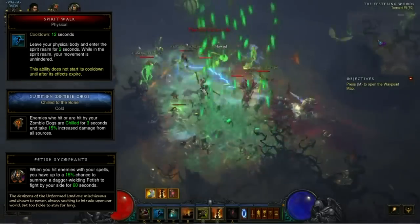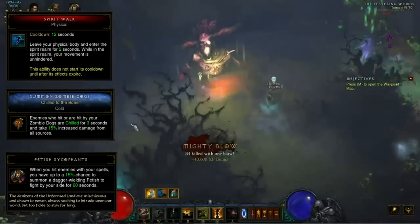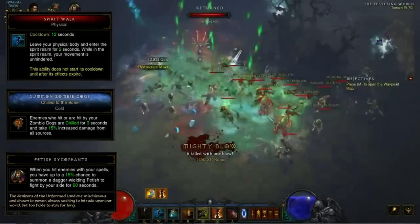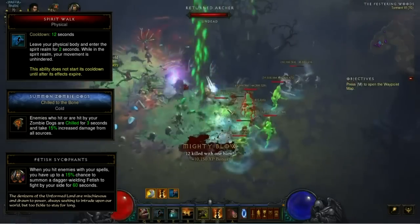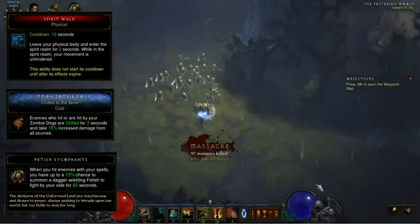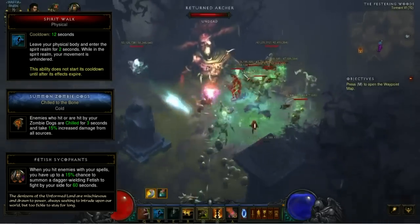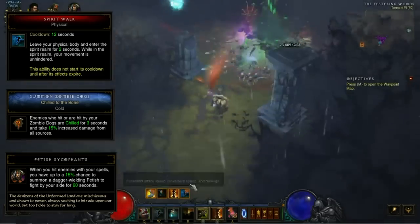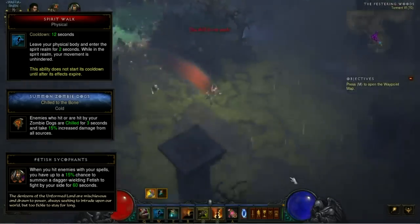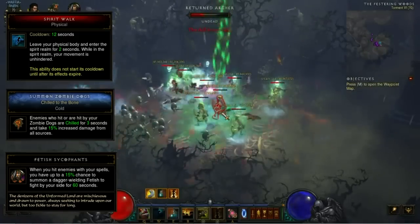Next we have the revamped Fetish Sycophants passive. When you hit enemies with your spells you have up to a 15% chance to summon a fetish, up from 10%. What this change does is it makes other spells besides Reign of Toads viable for proccing fetishes, which is a welcome change. They also lowered the proc coefficient of Reign of Toads, but it is still very viable in pet builds as your fetish procker. Also fetish sycophants damage is now increased by your highest elemental damage type at the time of summoning. This is my favorite change this patch, and finally allows us to run any element we want in a pet build, not just physical.